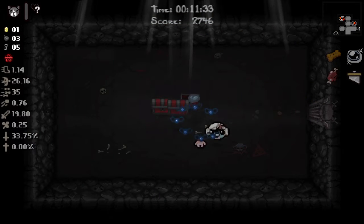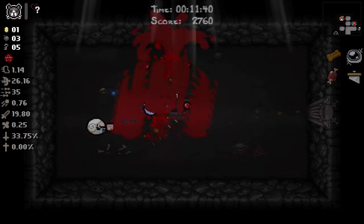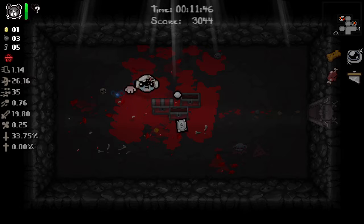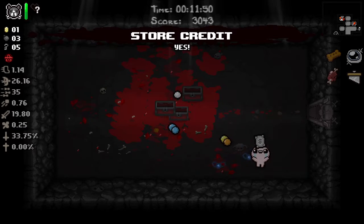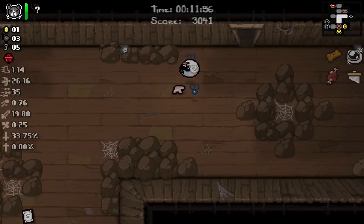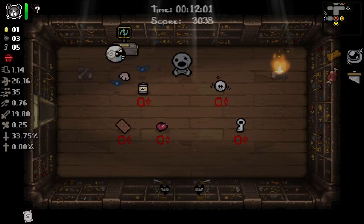Now we can open these up and hope for some soul hearts — that's pretty huge. We need to stay away from that at all costs. Perfect, and we get store credit — that's going to let us get Diplopia. And now we can roll the store. We're definitely Diplopia-ing something because I'm leaving this floor with Guppy's Head for sure.